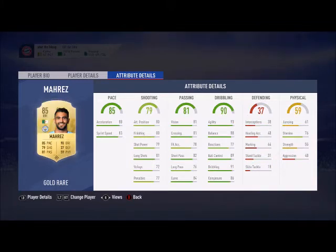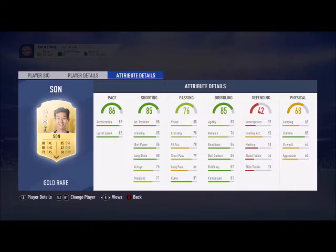Right mid is going to be Riyad Mahrez — good pace, amazing dribbling, five-star skills, I love him. Left mid is Son — five stars, five-star weak foot, unbelievable. He's the most overpowered card; his stats don't say anything, to be fair, but he scores every shot, he's so good.